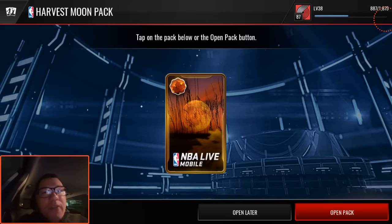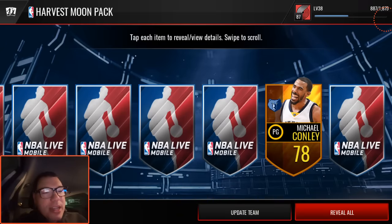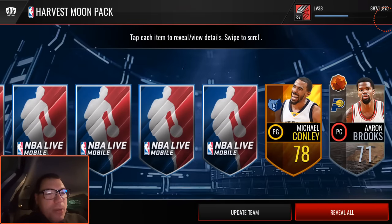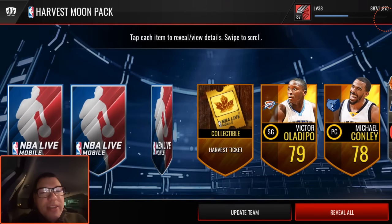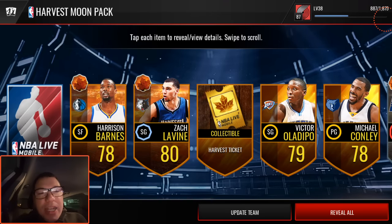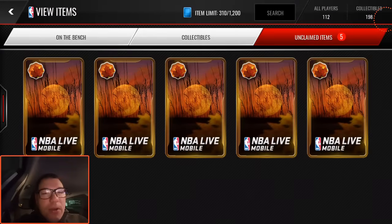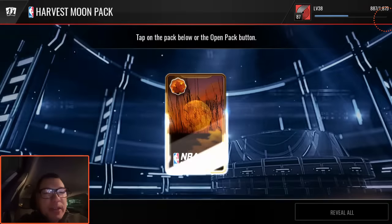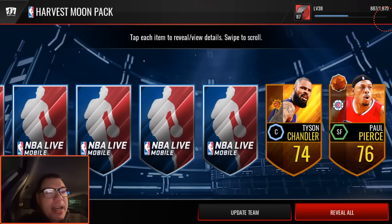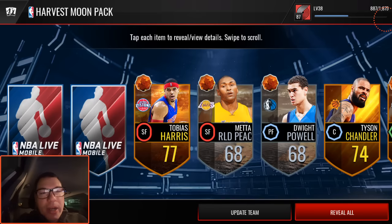And we got five more Harvest Moon packs to go. I want one of those Harvest elite cards - whoever they are, I don't even know who we're going to get if we get one. Aaron Brooks, the Oregon Duck alumni. Zach Levine again. HB again. And Dwight Powell. Five more packs - my math is not fully on yet this early in the morning.